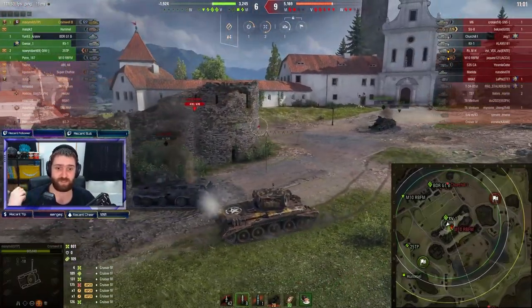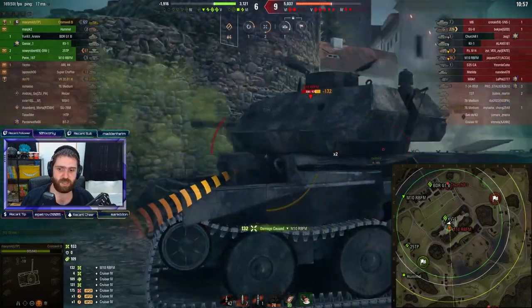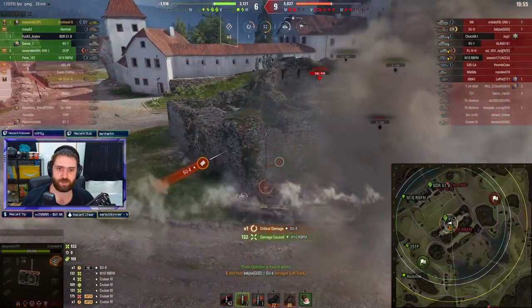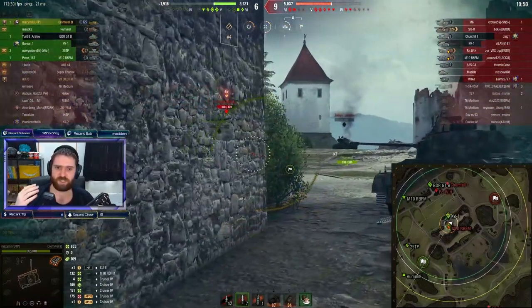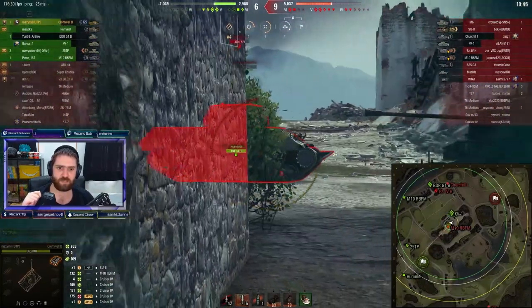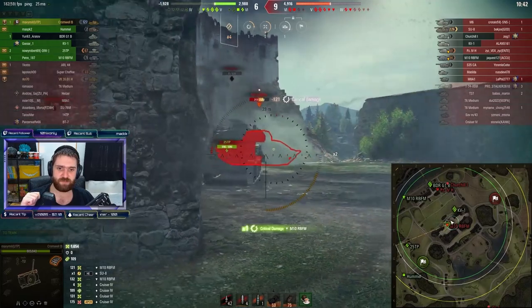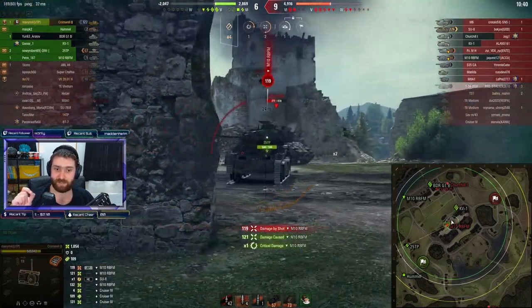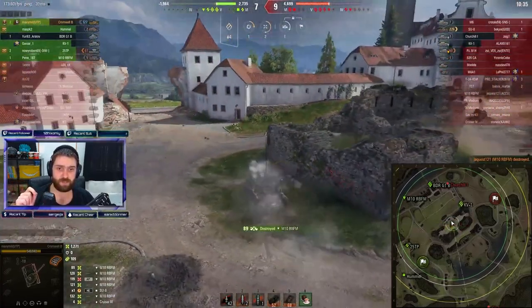So if you like the Cromwell, this is the vehicle for you — train the crews, get some extra credits, and have fun. The Cromwell B has the same rate of fire and the amazing DPM that the Cromwell has. It also has very lovely camo — actually the second best out of any tier 6 medium tank in the game, so you can be very sneaky with this vehicle.